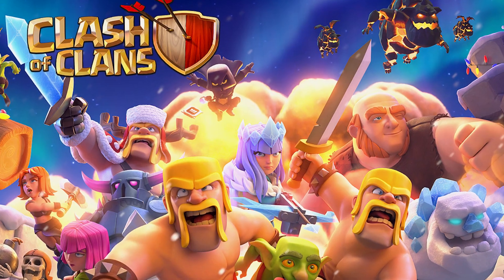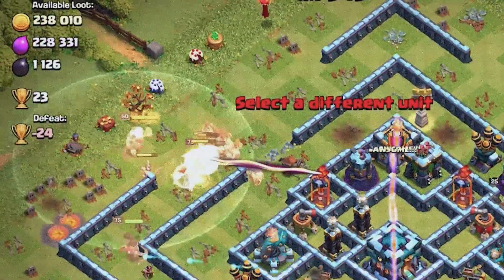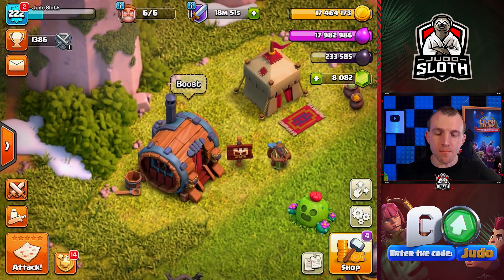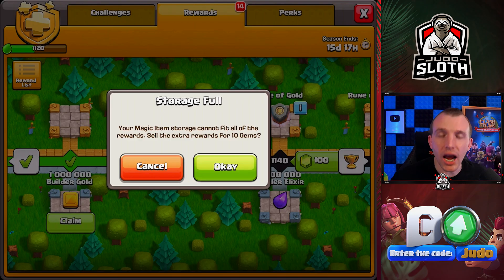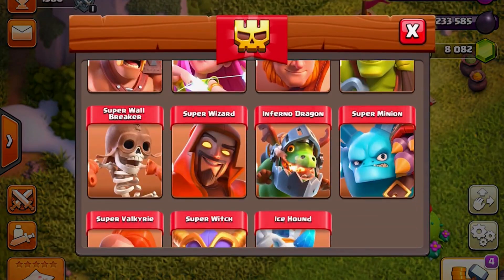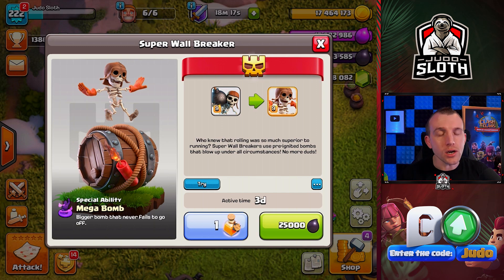Welcome to Clash of Clans, but today we are attacking with Mass Wall Breakers. I did this when the Super Troops were first released into the game, but I have a problem. I just unlocked a Super Potion, but I cannot collect it. 10 Gems is what we are being offered, but if we look in the Super Troop menu, it is 25,000 Dark Elixir. 10 Gems for 25,000 Dark Elixir. No thank you, I don't think we will do that.